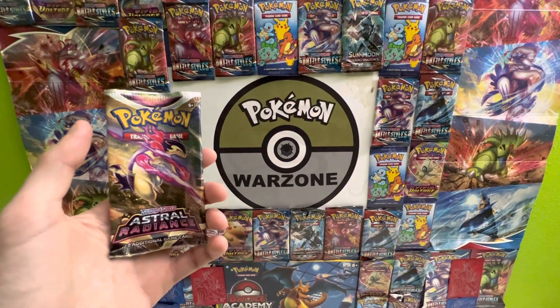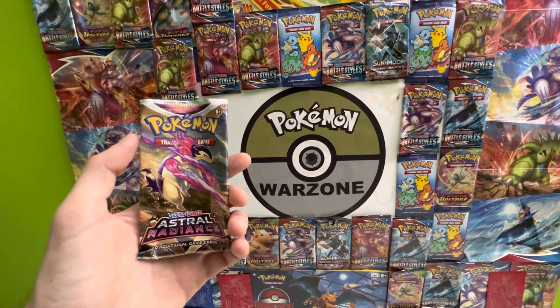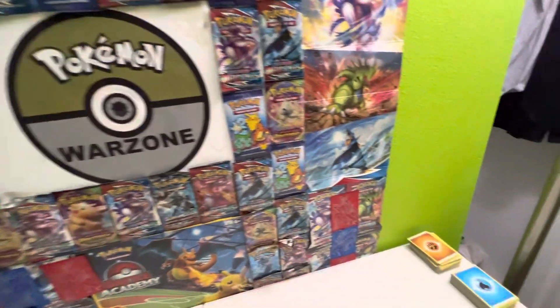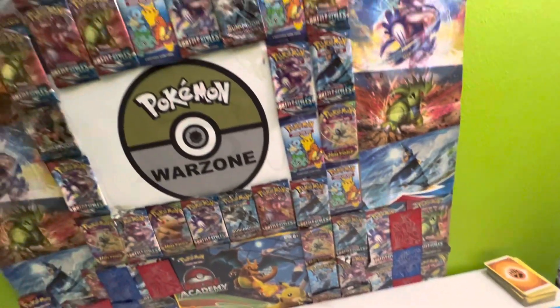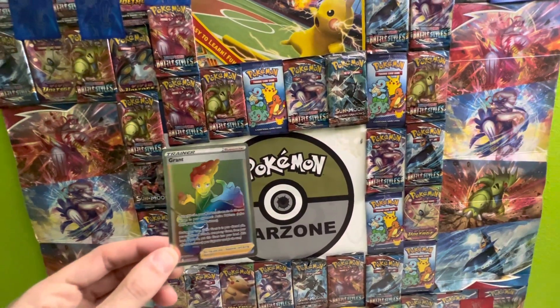Alright guys, so I just opened a pack of Pokemon Astral Radiance with Hisui and Typhlosion on the front, and I've pulled out of this pack a Rainbow Rare Trannon Card Grand.